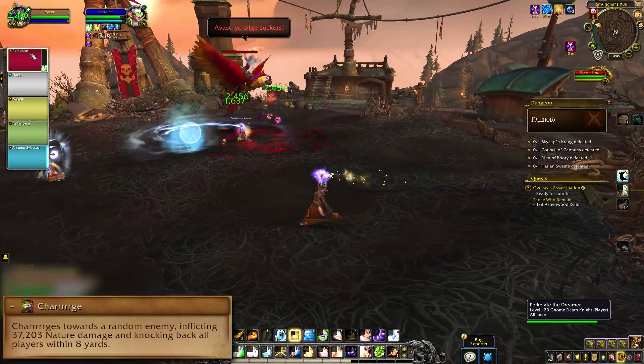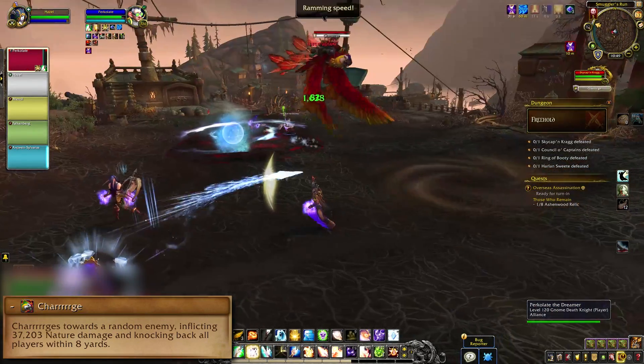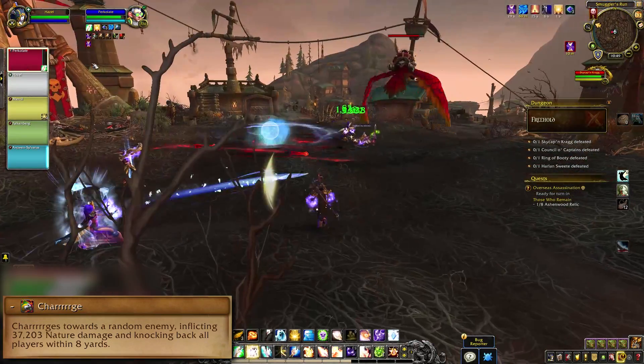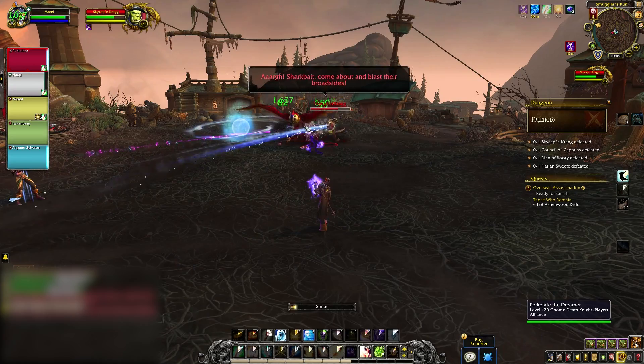His other Phase 1 mechanic is Charge. He'll put a brown swirl under a random player, and after a few seconds he'll slam on over there on his bird. Get off the swirl and don't be between the boss and the marked spot. At 75% he hops off the bird and Phase 2 starts.